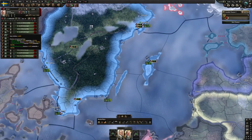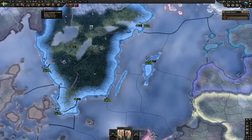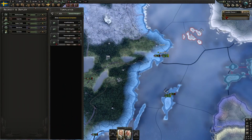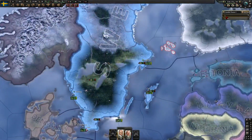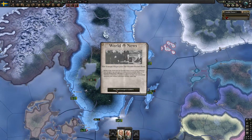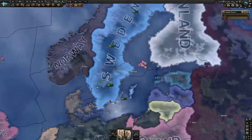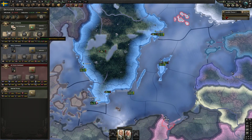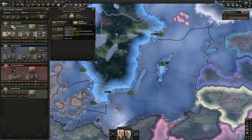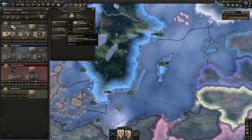How are our divisions looking? Let's just get them all to our standard template and then work on that template from there. The ideal widths used to be 24 or 25 in the previous patch. Now there's a sweet spot around 18 and a sweet spot around 24, but the exact ideal widths don't seem to match up with what they were previously. It does seem like there's a bit less of an ideal meta design in Arms Against Tyranny than there was in the previous patch.